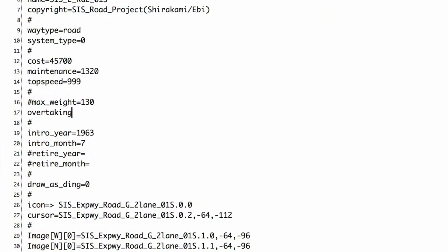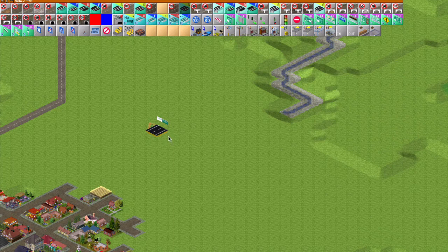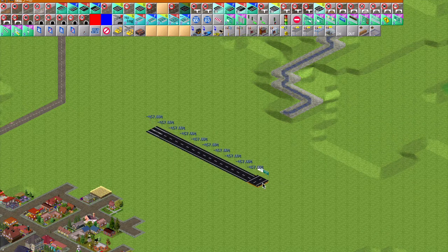To use the new overtaking conditions, first add overtaking info equals zero to the .file, then repave the road, and you can see overtaking under the new condition.